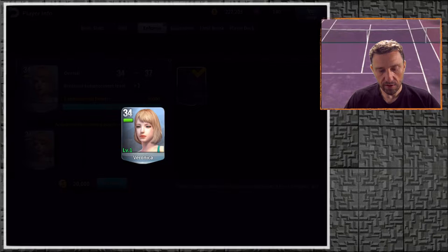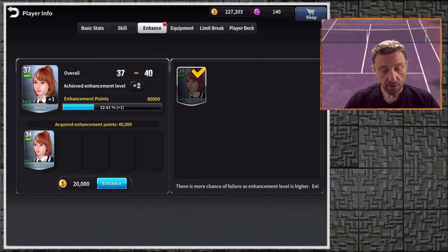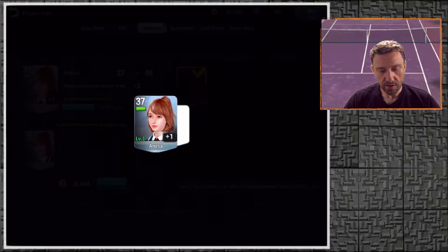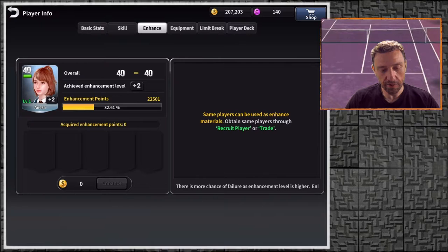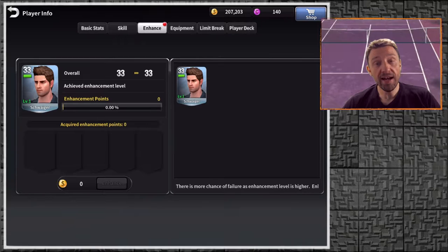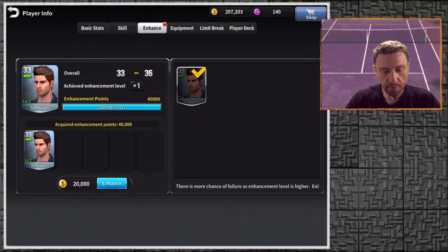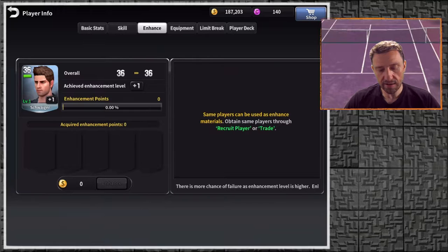Veronica — let's enhance Veronica. That makes her level 34, then level 37. Anissa — I can enhance Anissa too, she's currently 37. After enhancement she's level 40 as well — amazing! Lily — I thought I had two Lilys. What about Schweiger? Yes, we can enhance Schweiger — he's currently 33. That makes him level 36. Amazing, Schweiger is level 36!